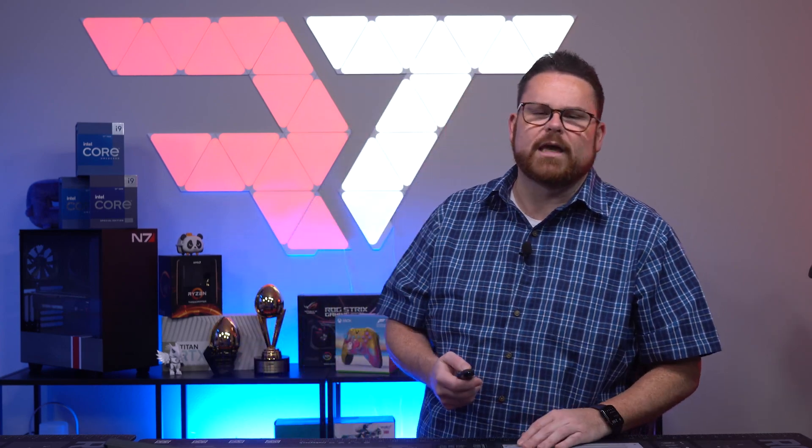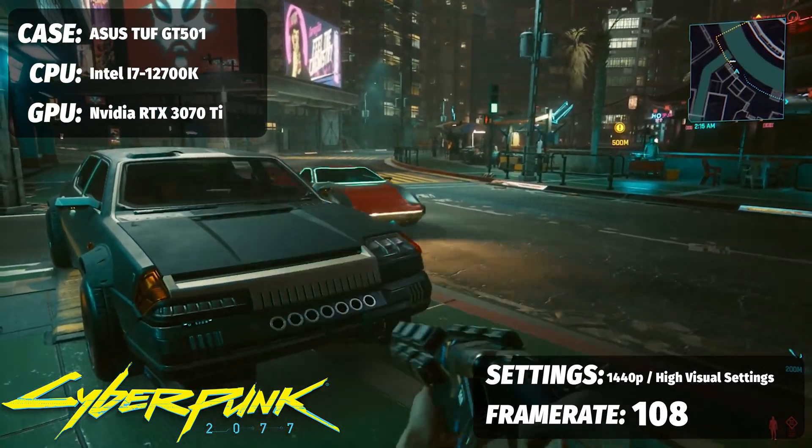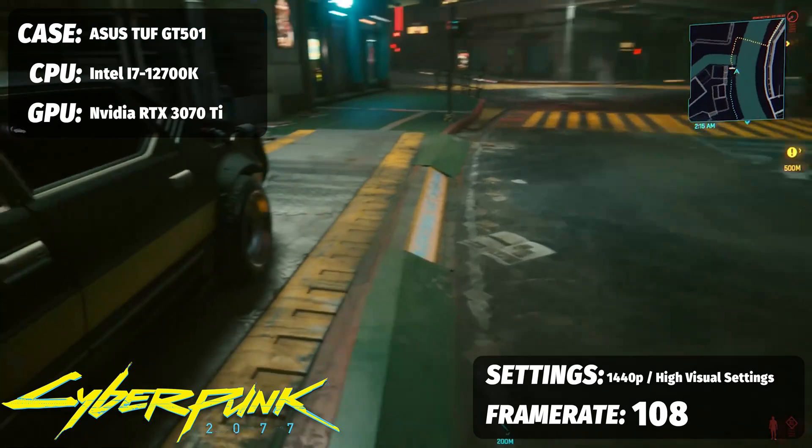Let's talk some quick bits about performance. If you get this awesome PC, you want to know how it performs with the 12700K and the 3070 Ti — there's a link in the Gleam link down below if you want to win it. For instance, Cyberpunk 2077 at Ultra at 1440p with DLSS on Performance, you'll see about 108 frames per second.